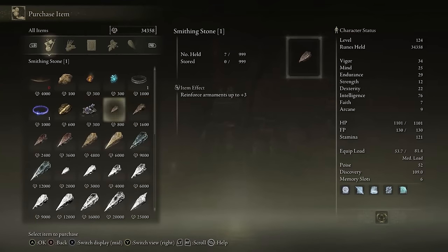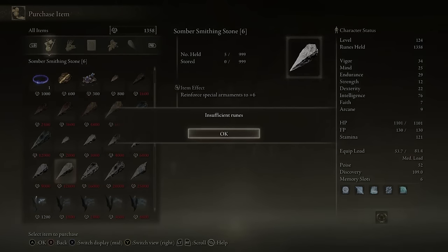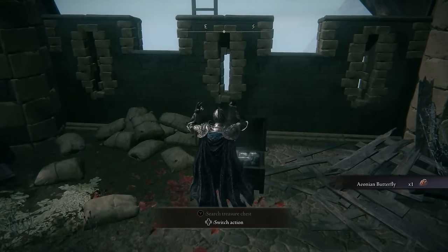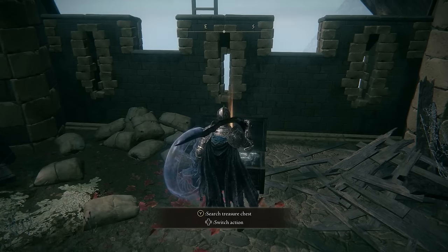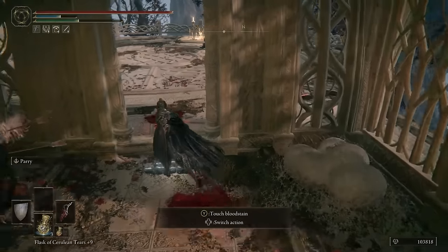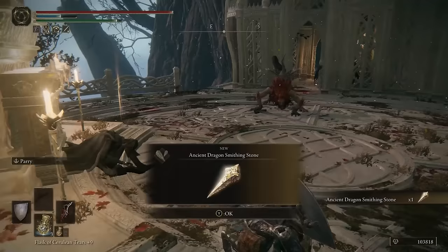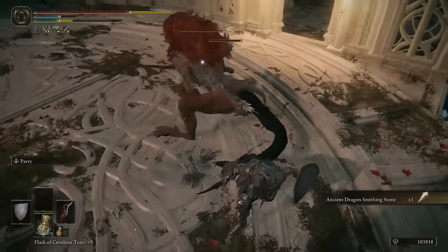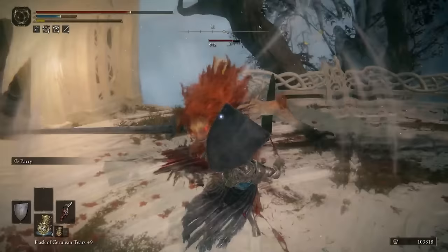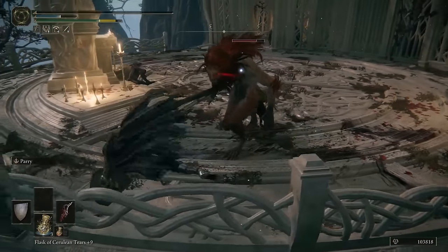Now you should be able to bring any weapon up to a viable state for wherever you're at in your playthrough, as long as you have the runes to fund the project. The ancient dragon smithing stones that you'll need to upgrade a weapon to its max level cannot be purchased — they're only found in limited quantities near the very end of the game, a few even in secret regions that require following certain quest lines and finding two halves of a very specific medallion. That's for another video though. The point is you'll really need to think about which weapons you want to hold onto as your main weapons going into the post-game of Elden Ring, because there are only so many of these to go around.